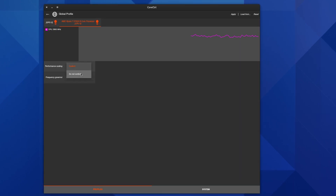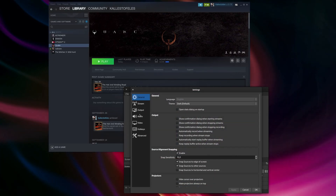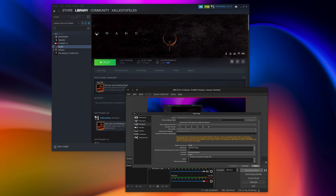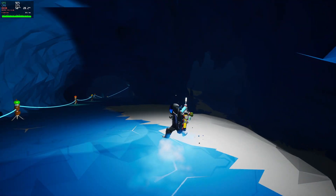Now let's move over to OBS, screen capturing and the encoder gripes. When you're using an Nvidia GPU and decide it's time to record some gameplay, it's pretty straightforward. You set up OBS, have it use the NVENC encoder, and reap the rewards. It doesn't matter whether you're doing 1080p or 4K recordings — NVENC is your way forward.